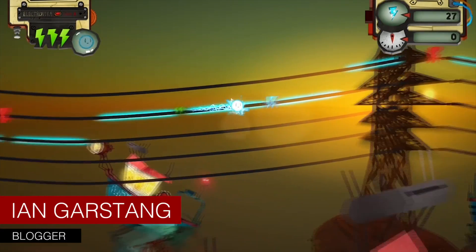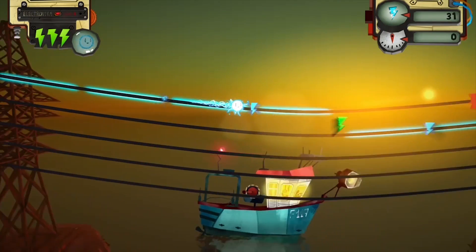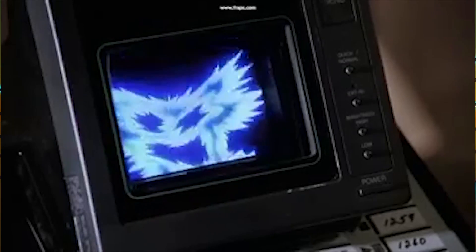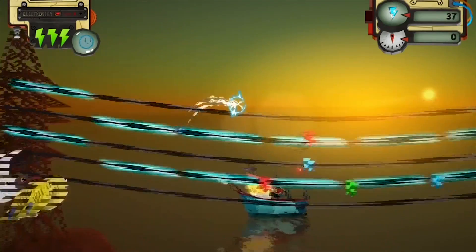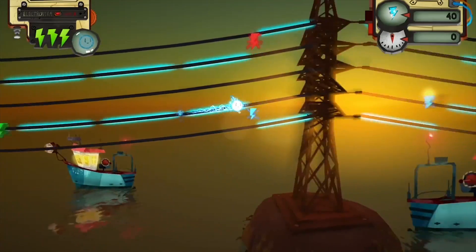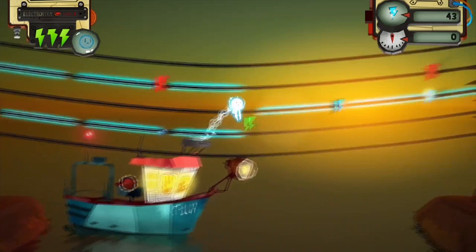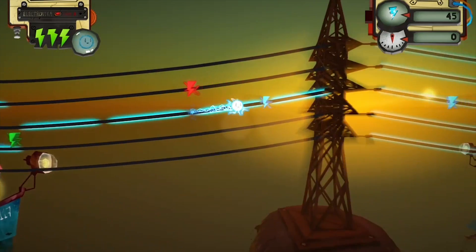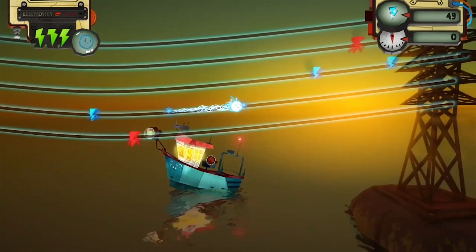If you're old enough to remember Gremlins 2, you'll recollect one Gremlin that gets turned into pure electricity. This lightning Gremlin zips around the wires in the clamp building. In Turn On the game, you play as a living ball of electricity, similar to that Gremlin, who can zip along the power lines and jump from one to the other.